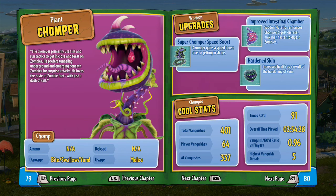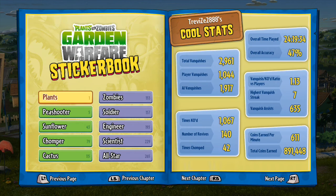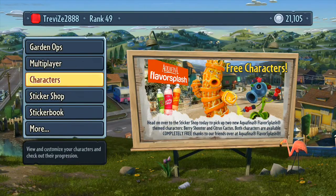The three upgrades you can get are: Super Chomper Speed Boost, which lets you move a bit faster. Intestinal Chamber means the digestion rate is faster — I'll show you that in the game in a second. And Hardened Skin gives him extra health.